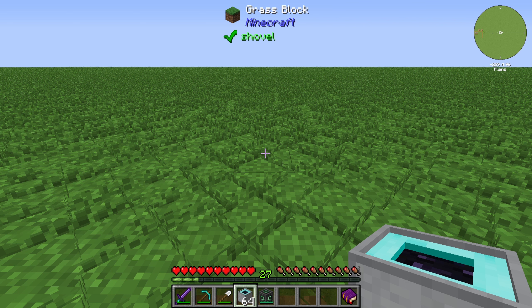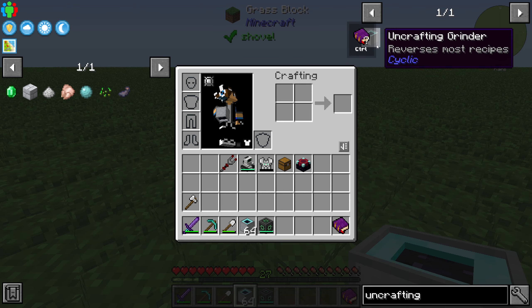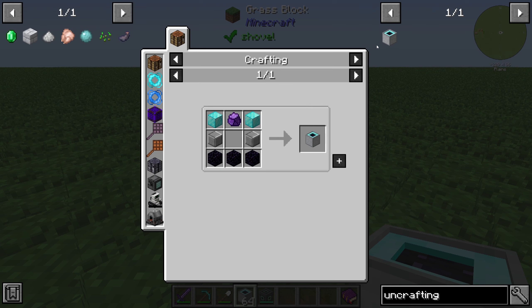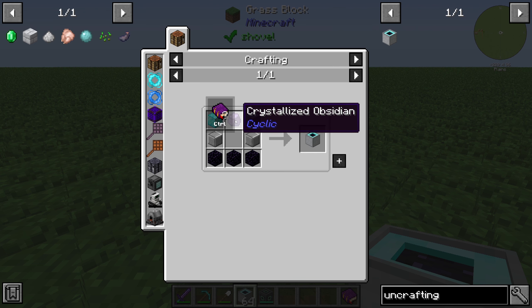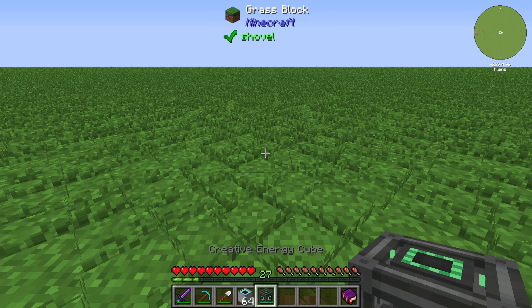Hello guys and welcome back to a new Cyclic tutorial here on my channel. In this episode we will take a look at the Uncrafting Grinder. The Uncrafting Grinder is crafted with two blocks of diamond, two mason blades, three obsidian, and at least one crystallized obsidian.